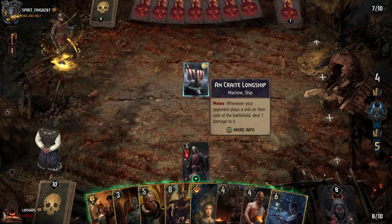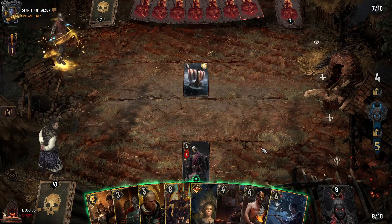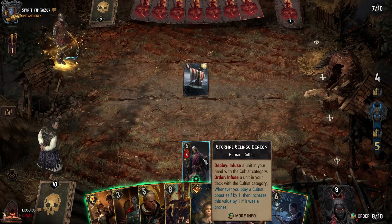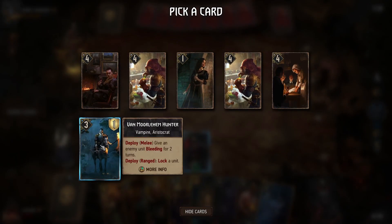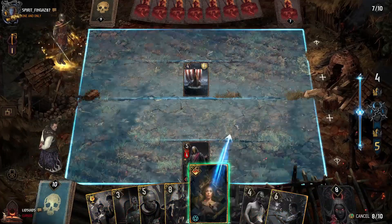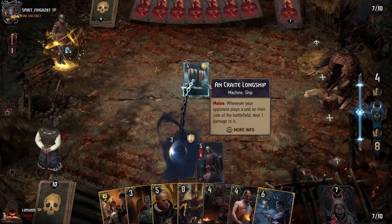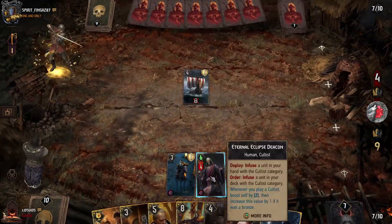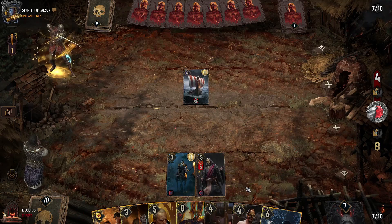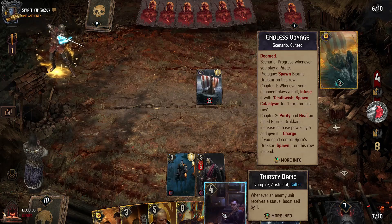That's one point per turn — I think we can deal with it. If we're going to do it we should do it now — give you the lock, get more Cultus getting boosted up. That's really nice, and we're probably looking for Thirsty Dame next. I figured we were probably going to see their scenario because we did see some of the new Skellige cards including some pirates.